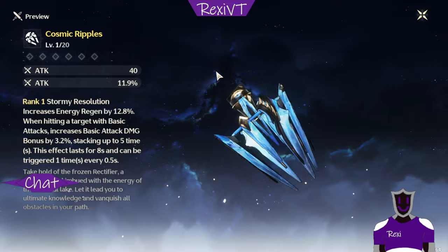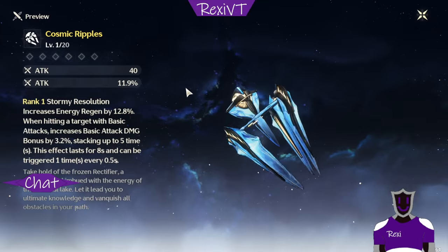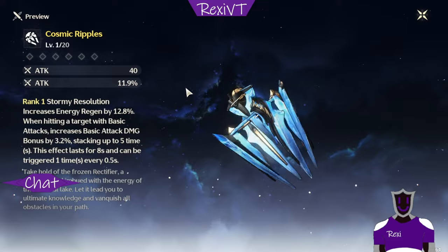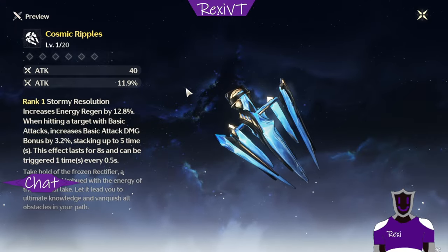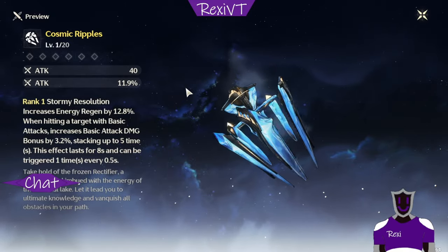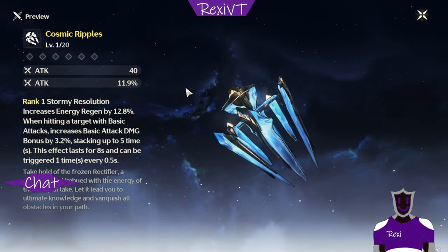Last, we have Cosmic Ripple. The 12% attack increase comes with only 40 base attack. I'm not sure which gives more — higher base with lower multiplier, or lower base with higher multiplier. I think it more depends on your echoes: if you have a lot of attack percentage on echoes, then higher base is more beneficial. But early on, when we can't be picky with stats and probably won't have much attack percentage in echoes, this higher multiplier would likely be more beneficial.